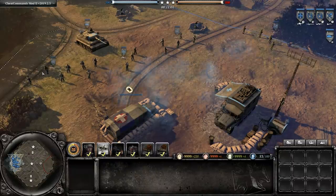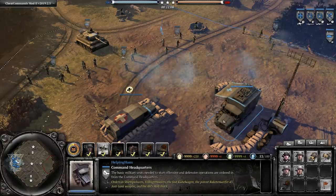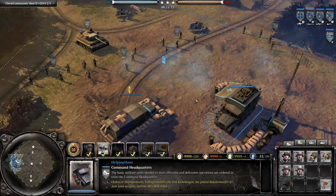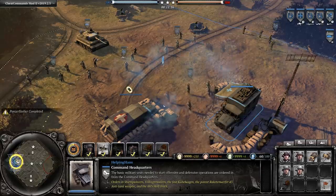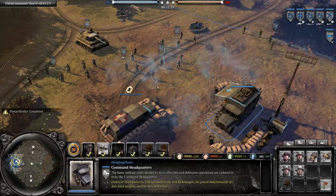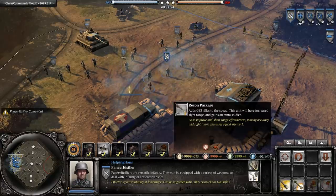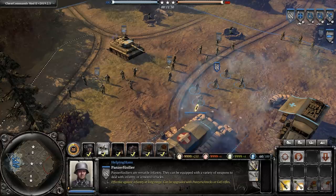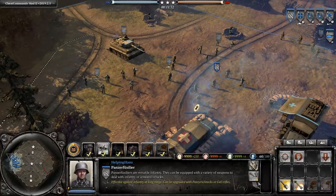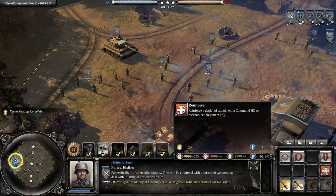Here is the new OKW commander roster. Let's start with the first ability: the Panzer Fusiliers. They used to cost two CPs, but now you can call them in straight away from your HQ — however they do have a build time now. There are two upgrades: they can upgrade to G43s for 90 munitions, or upgrade to two Panzerschrecks for 100 munitions. Once you upgrade with the G43s, they now have access to a sixth man which you can reinforce back to full strength.